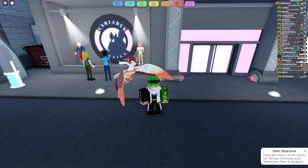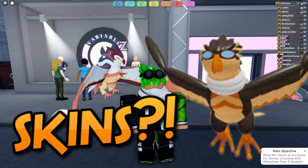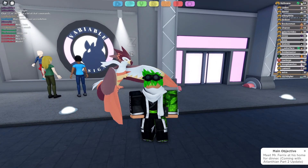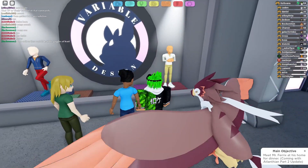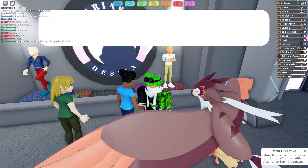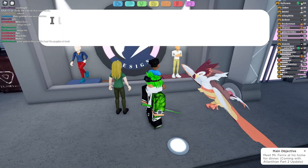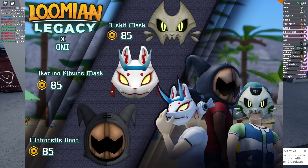In this video, I'm basically just going to be going over possible skins in Lumion Legacy. We do have a whole store that could be used for Lumion skins and any type of features that deal with changing the skin of a Lumion. So we have this store called Variable Design that I think is not only going to be used for Jake or UGC.